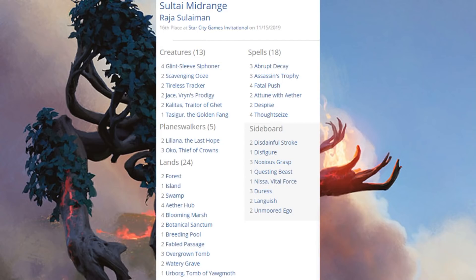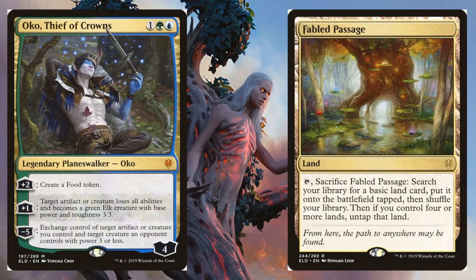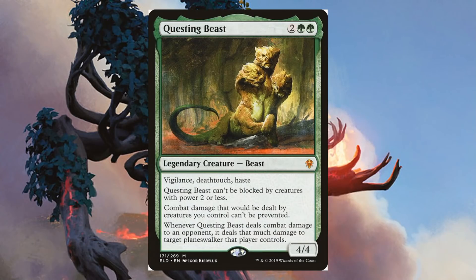Here's the 16th place Sultai Midrange deck — another deck that runs Oko, three copies in the main. You also have Tireless Tracker, two Jace Vryn's Prodigy, two copies of Kalitas Traitor of Ghet, a Tasigur, and two Liliana the Last Hope. From Throne of Eldraine in the main: Oko and Fabled Passage. In the sideboard: Questing Beast.